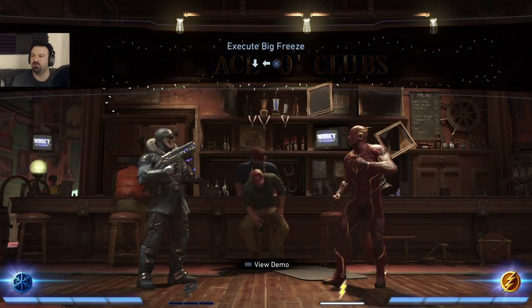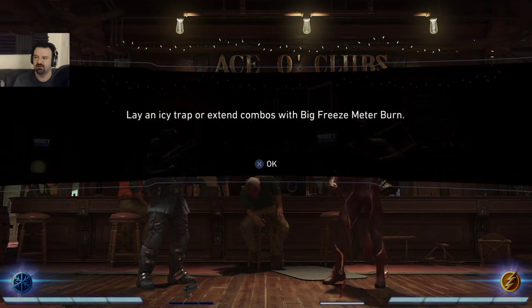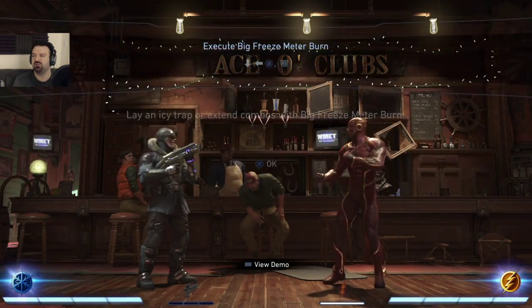Use Big Freeze to catch nearby opponents with a low attack — it's like Sub-Zero shooting at the ground. You can also lay an icy trap or extend combos with Big Freeze meter burn.